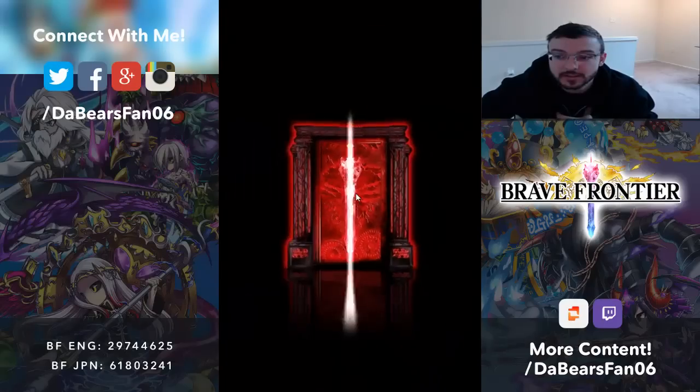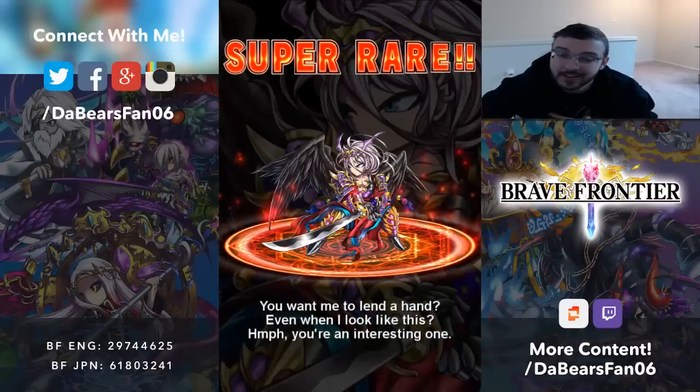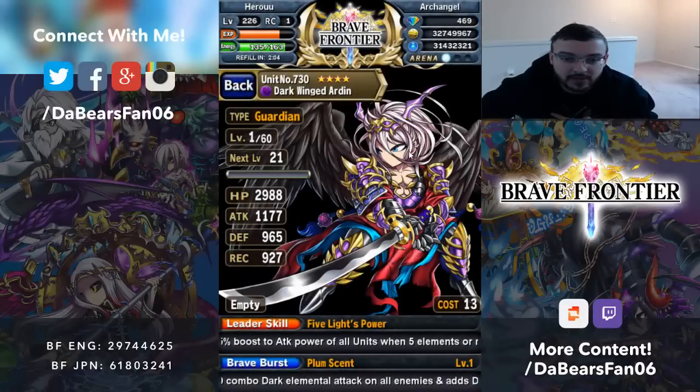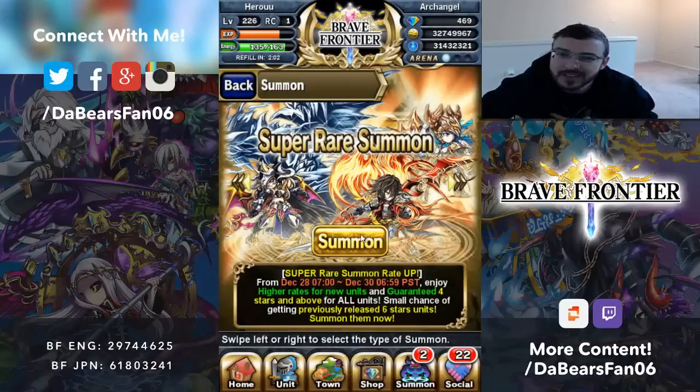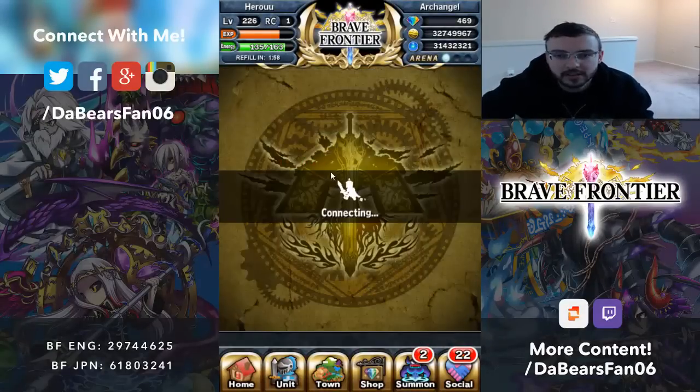Okay, summon number 4. Ardens — I already got Anima, he's 100% complete. Don't need my good old friend Ardens. I don't know if it's actually Super Brave Burst 10. I think this is number 5 now. I don't know — it's hard to tell because all my gems got messed up.